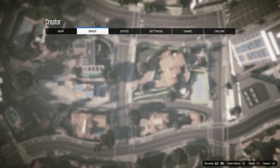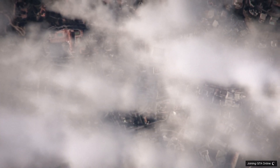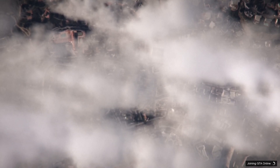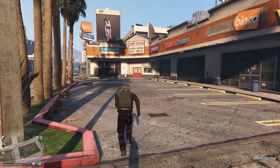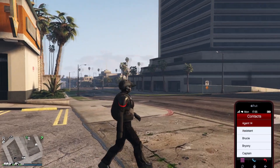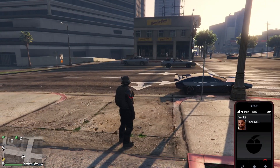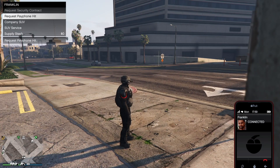After loading into Creator, pause the game, go to Online, select Play GTA Online in an invite-only session, and wait until it spawns you back in. Once you're back, follow the same steps — call up Franklin, ask for a payphone hit, and if it doesn't show the Pop Star payphone hit, rinse and repeat until you get it. It took me about three or four times.